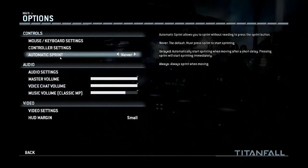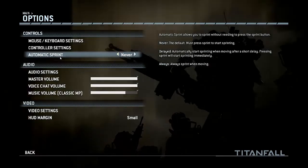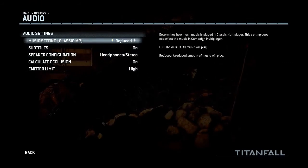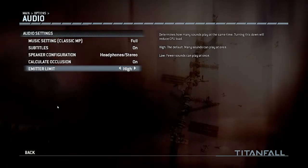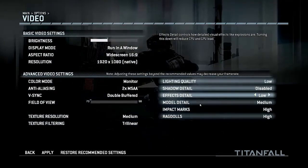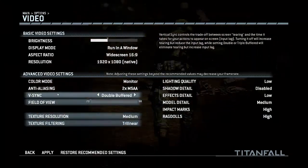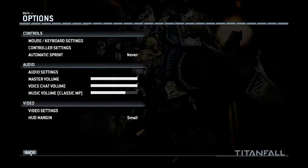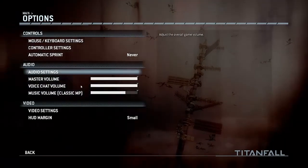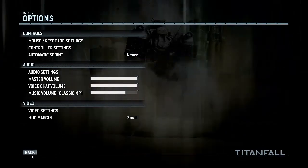Automatic sprint is something I haven't actually seen before, which is quite nice. Because there's a lot of running in this game with jetpacks and parkour and stuff - it means always sprinting, which is quite a nice feature to have due to the fact that running is quite a big aspect in this game. Audio settings cover subtitles, headphones, master volume, voice chat volume and musical volume. Then there's video settings which are the basic qualities. Textures, anti-aliasing, display mode - that's quite a decent variety of settings to edit, which is nice to have.